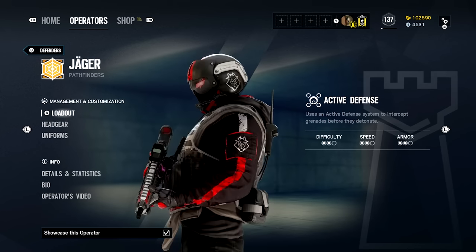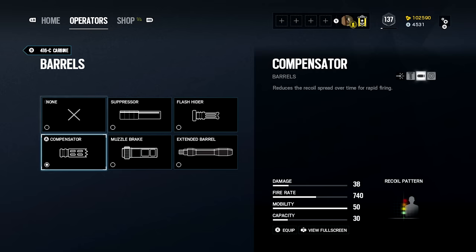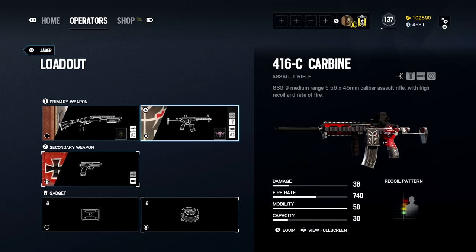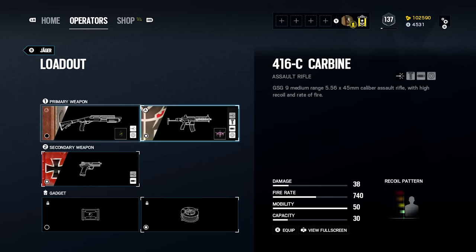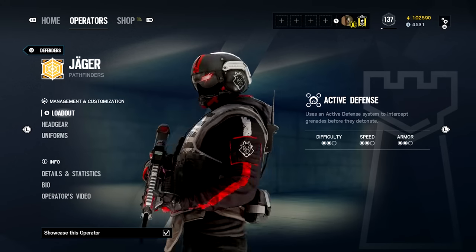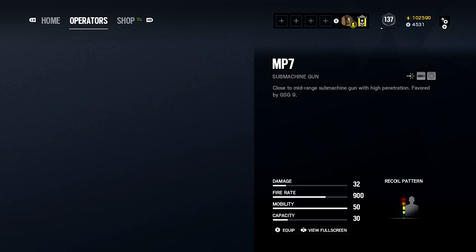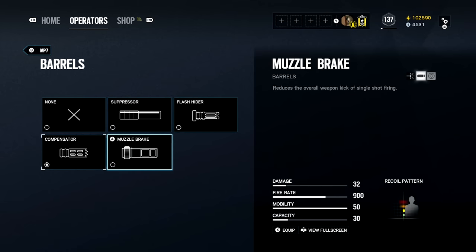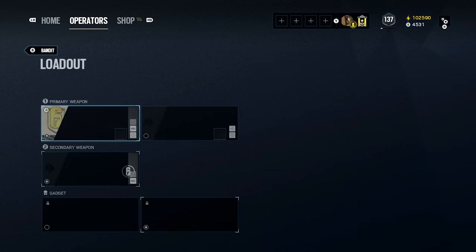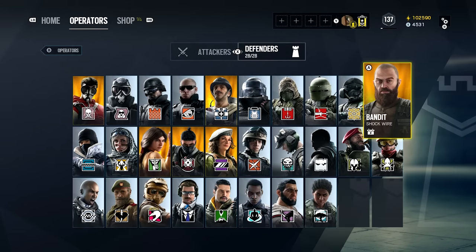Jäger is one of my most-used operators. I run holographic, compensator, and vertical. I actually use extended barrel on Jäger when I can for spawn peeks, and I'm glad I got into my operator selection before playing today because I have it equipped now. Bandit is another top-used operator — holographic, and I'm assuming compensator, though I'd consider switching to muzzle break or adding a laser.